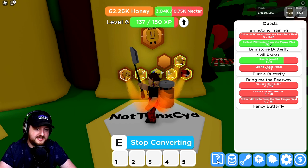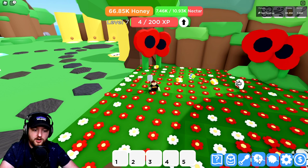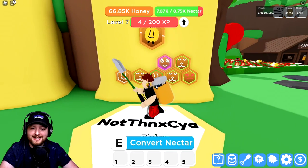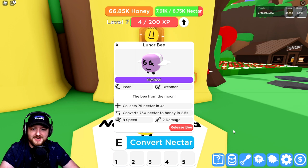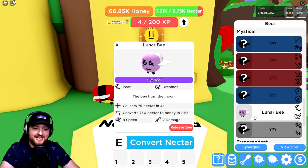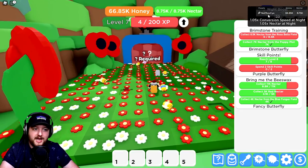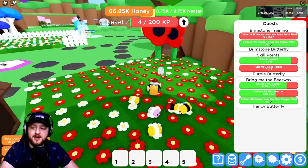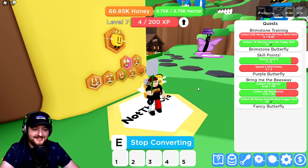I'll do this quest - nectar, red nectar and blue fungus field. Are you guys ready for the big reveal? Three, two - what?! It's a Lunar Bee! That looks really cool. So we always get a mystical, it's just a random mystical. We've got our first mystical bee - the Lunar Bee! What does it do? It gives us night boosts - conversion and nectar boosts, but only at night time. That's pretty cool since the day/night cycle is a thing in this game.